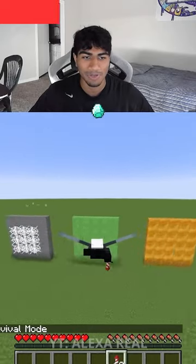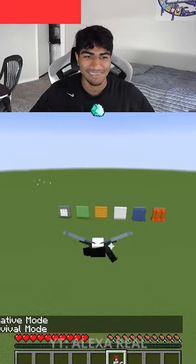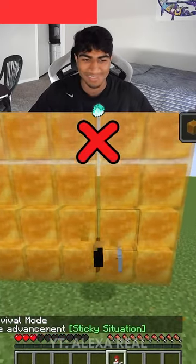Next we got slime blocks — there's no way you take damage, it's really like a bouncy block. But you do take damage. Same thing with honey: you should not take damage, and yet you still take damage. This makes no sense.